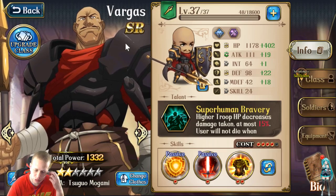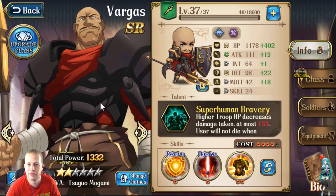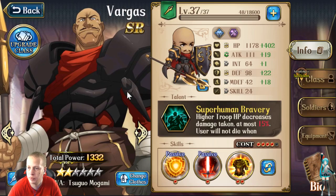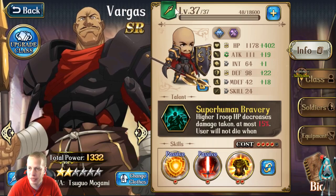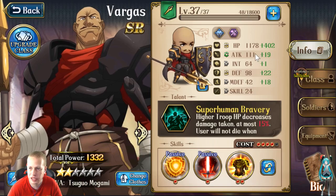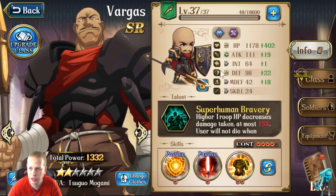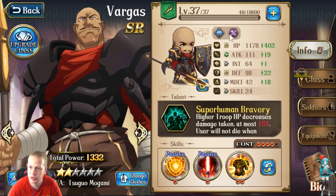So Vargas — reading through his kit, my god, this dude has so much damage mitigation. I can see why he's the favorite tank of a lot of people in this game. Vargas is a pikeman, and the really important things on him are essentially just three stats: HP, defense, and magic defense. That's really all you have to worry about. You don't have to worry about the other stats at all.